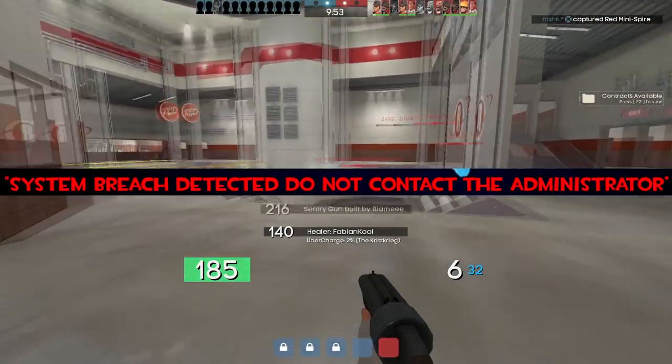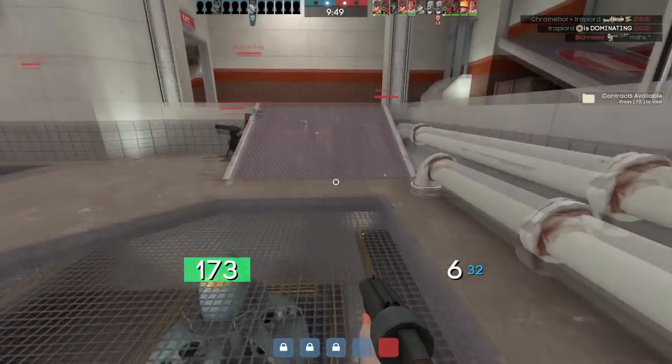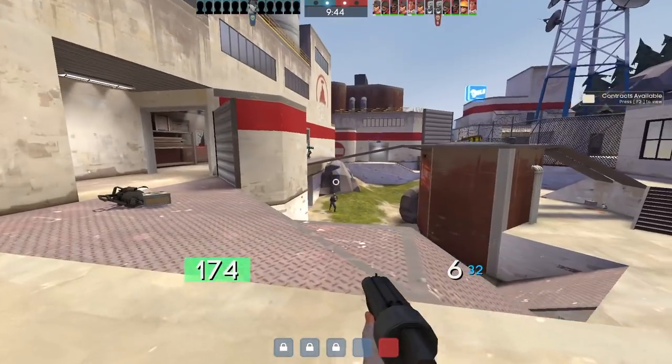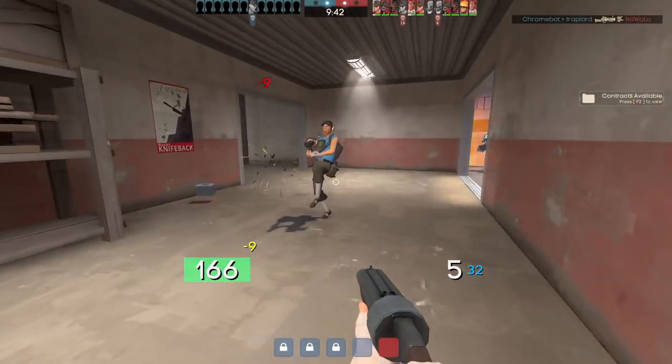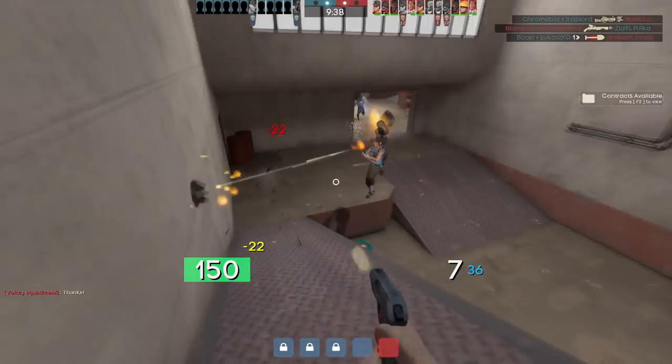System breach detected — do not contact the administrator. This message is supposedly related to the release of Mann vs. Machine and the reveal of Gray Mann, as the full quote contained a link to the Blood Brothers comic, the precursor to the first issue of the official TF2 comic.